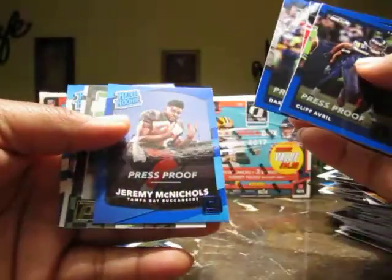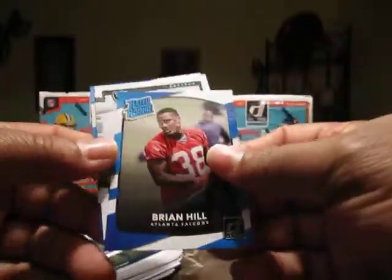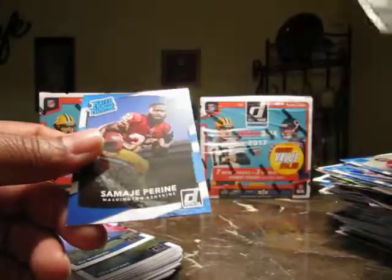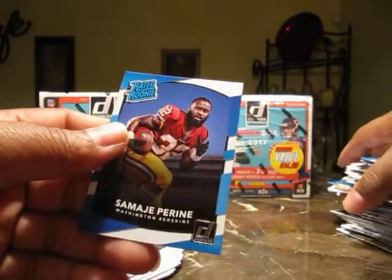We got Cliff Averill blue, Tom Brady blue, Dak Prescott blue, and Jeremy McNichols. Dominator of Amari Cooper, Brian Hill rookie, Amalfano rookie, and Samaj Pirine rookie.